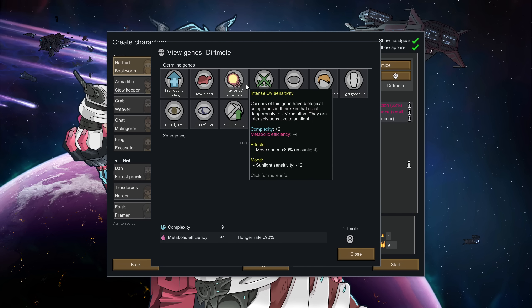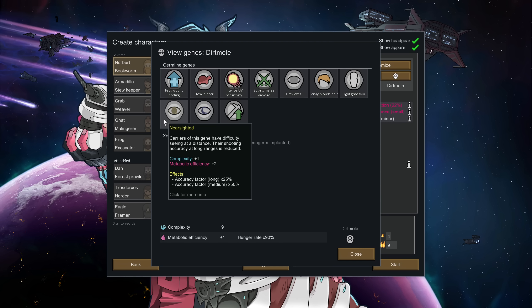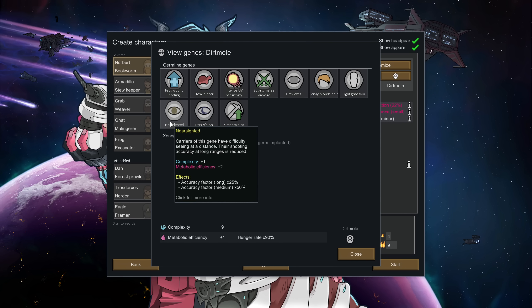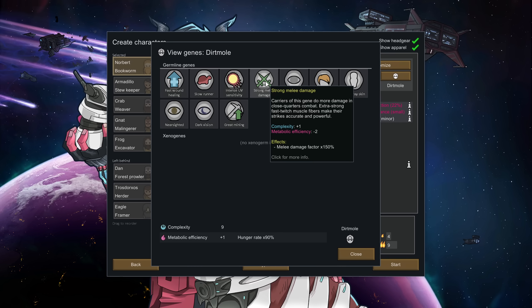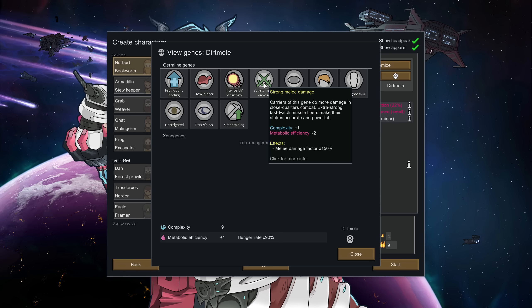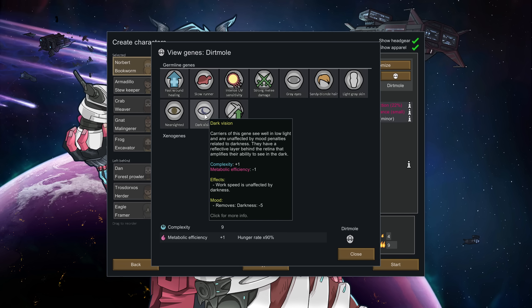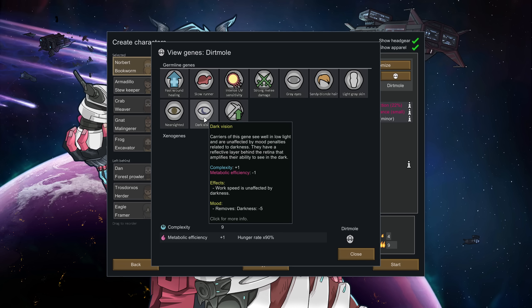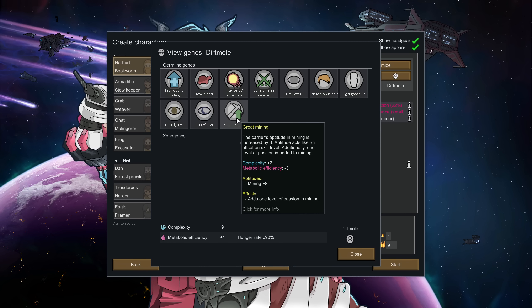They hate sunlight because they're mole people, they're strong in melee, and they have gray eyes. The cosmetic ones like eye color don't actually increase complexity or do anything to a pawn — they just make sure all of them have similar appearance, which is a way of making us associate certain gene types with certain traits in our playthroughs. They're also nearsighted, which makes them terrible at accuracy. However, they push toward being close combat melee focused, since a melee damage bonus of 50% is incredible — with Zeus hammers they'll one-shot most humans. Dark vision means they're not affected by working in the dark, so you can put them underground at choke points for a great time.